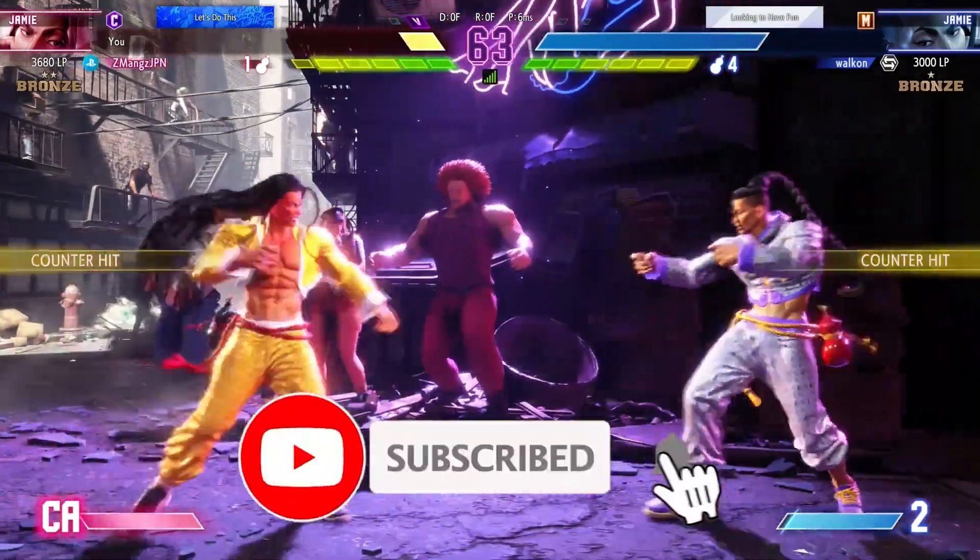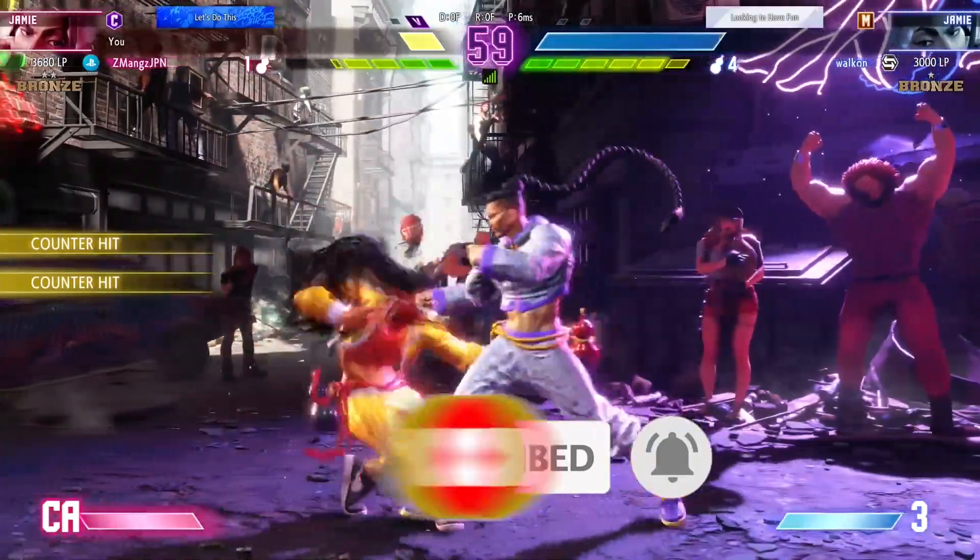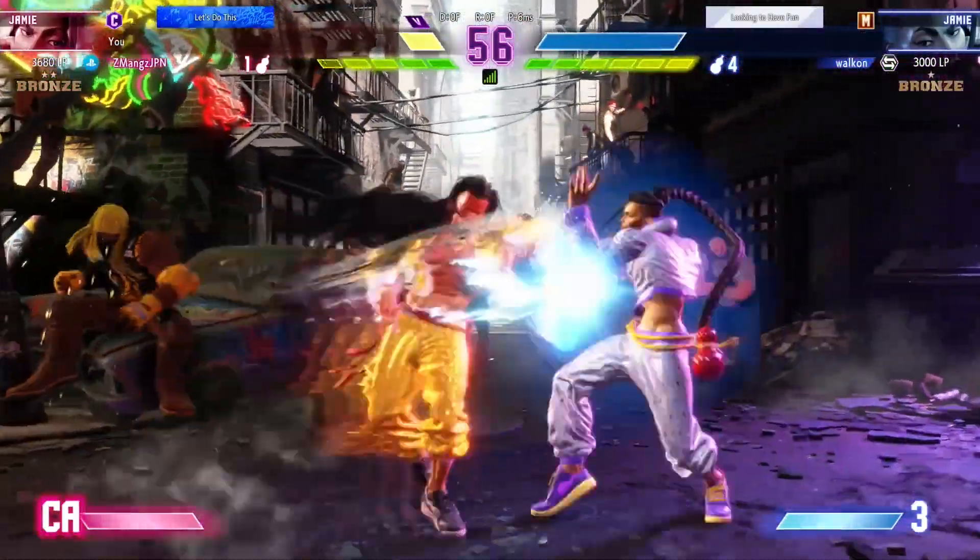Capcom knew it was my birthday on October 5th, and as a gift, Capcom gave me a beta code for Street Fighter 6's CBT. Though, I had to go to Kabukicho to get the CBT.